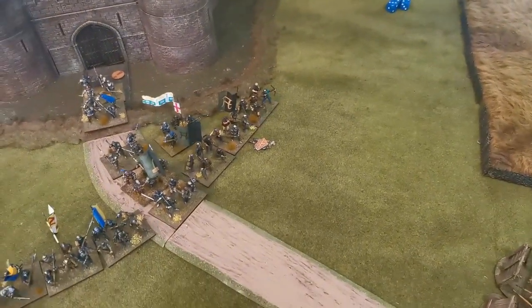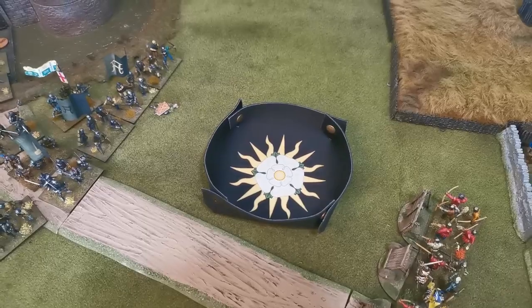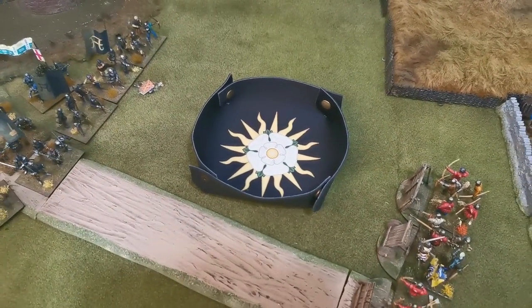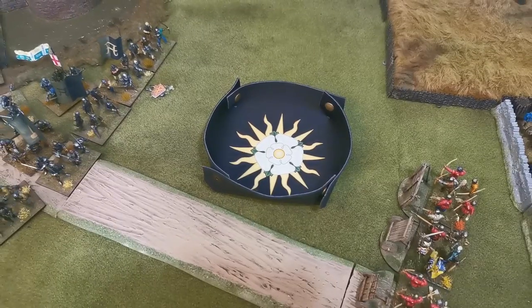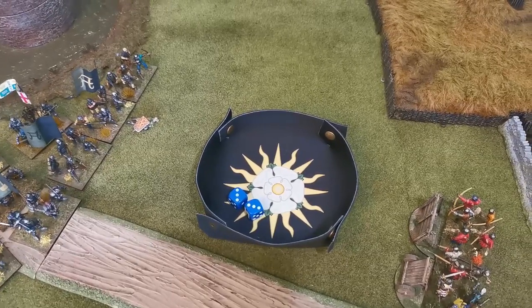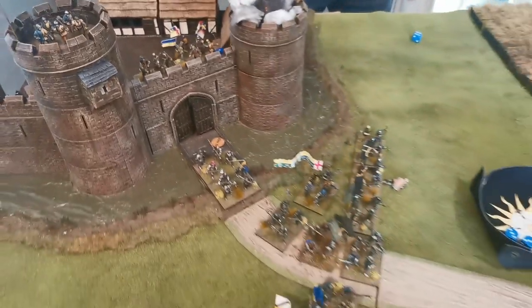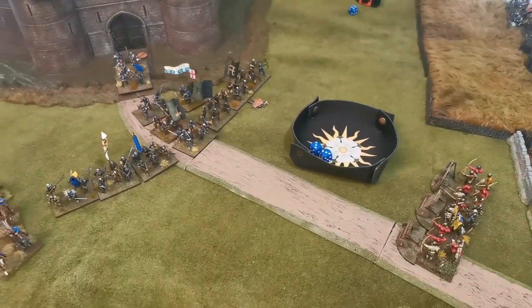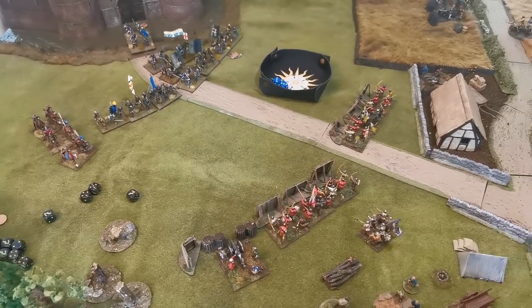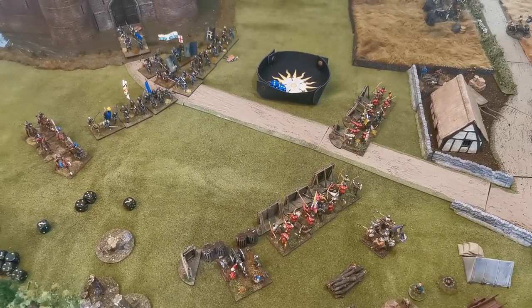The only cannon that can fire carries on peppering the wall section with the handgunners on it — over half range, hitting on a five: it's a six, so a hit! One damage to the wall section. They take a save — passed — but take a break test from cannon hit. Result: disordered. Cannonballs start striking the walls. The bombard can't shoot. I just need to keep Robin at bay.